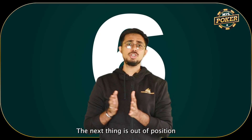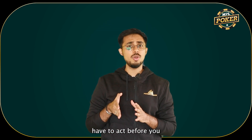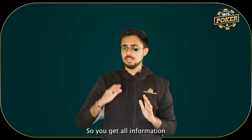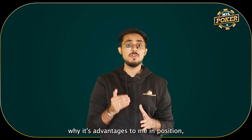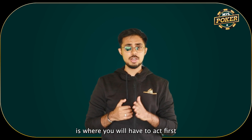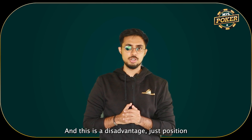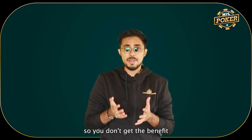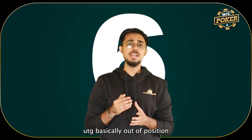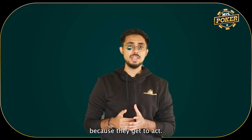The next thing is out of position and in position. In position usually means that you are in a spot where all other players have to act before you and you are the last person to act. You get all the information about how other people have played in the hand, and that's why it's advantageous to be in position. Out of position is where you have to act first and the opponent acts after you — this is disadvantageous because you don't get the benefit of knowing what the other person is going to do. In post flop, UTG is basically out of position because they have to act first, and the big blind is in position because they get to act last.